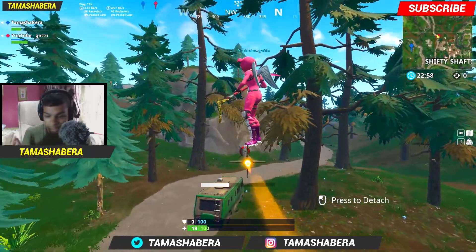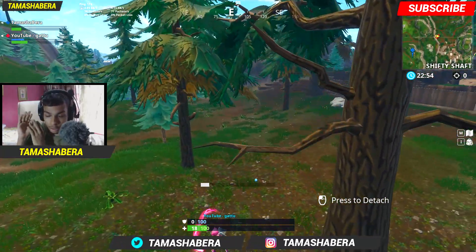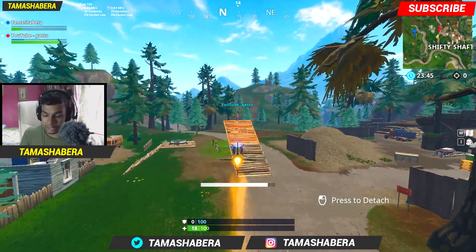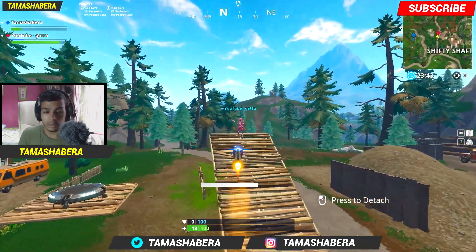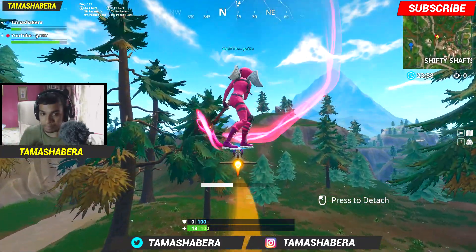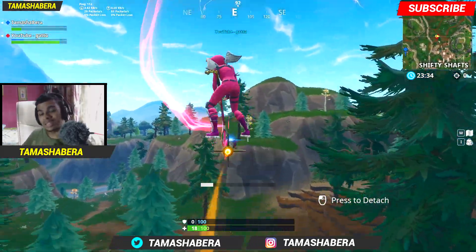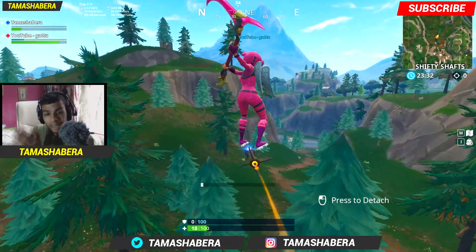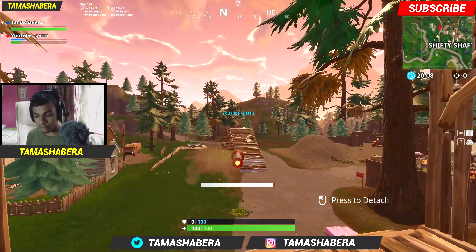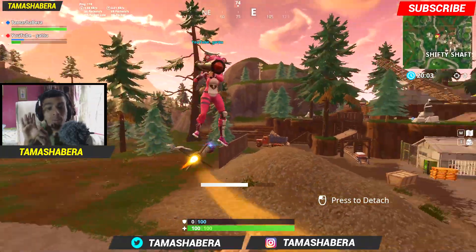All you need to do is tell your friend to get some distance between you two, then shoot your rocket — it doesn't matter, it can be an RPG, but in this video we're using a guided missile. Shoot the rocket towards your teammate, and the most important thing is that you need to set the trajectory so that the rocket is going towards your friend's direction.